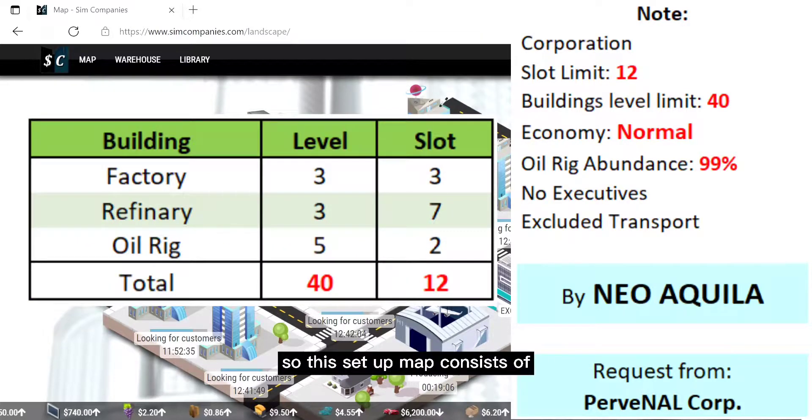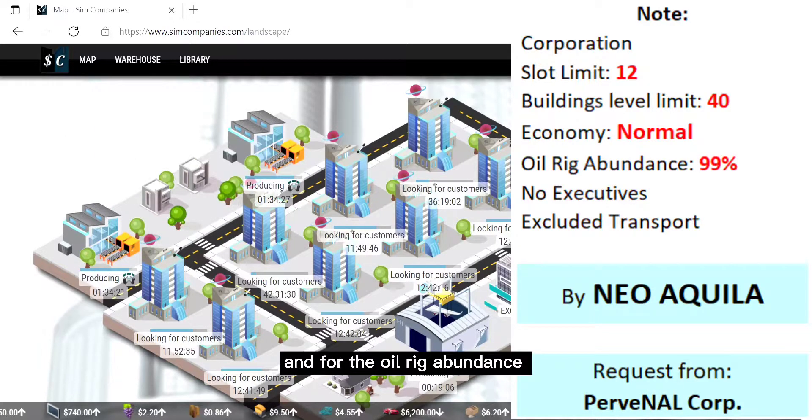Now we go to the long V combination. This setup consists of 3 level 3 factories, 7 level 3 refineries, and 2 level 5 oil rigs. The total buildings level is 40, and the oil rig abundance is 99%.